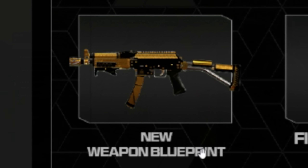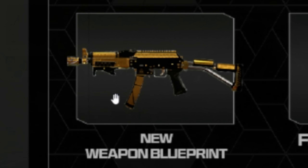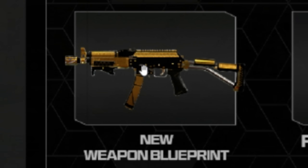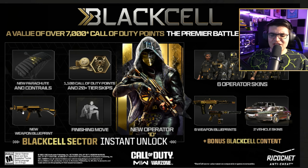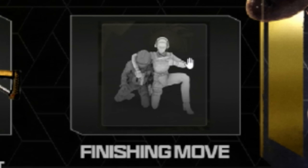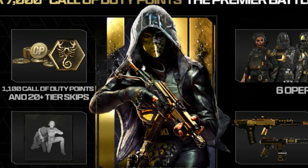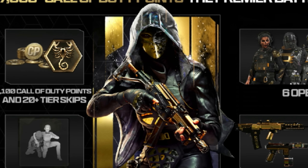We've got a new weapon blueprint here, and it looks a lot like the weapon blueprint from the first Black Cell Battle Pass, so I'm assuming it's going to have tracers, a death effect, special muzzle flash effects, and it's going to be animated. The other one was animated — it was for the M4 and it looked pretty cool. We're also getting a new finishing move, and then we've got the new operator IO, which looks pretty cool with effects behind it.